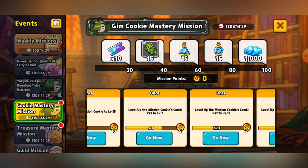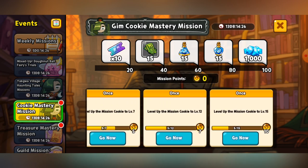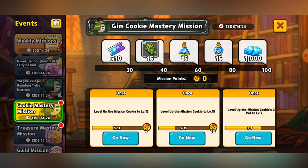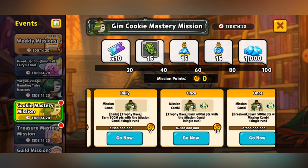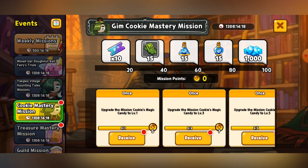There are some extra missions where you just upgrade the cookie and pet: level 7, level 12, and level 15 for the cookie, and level 7, level 12, and level 15 for the pet. I'm just going to go over my general ways of how I try and complete this event, because come on, who doesn't like getting free rewards?